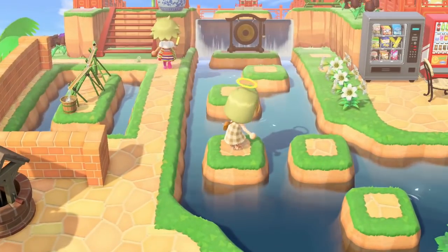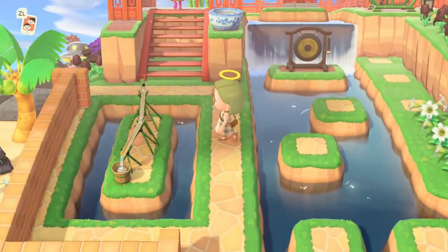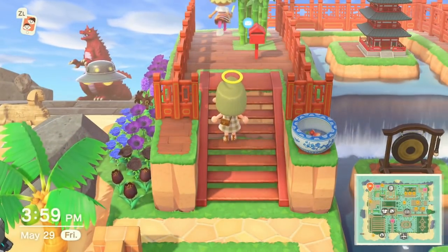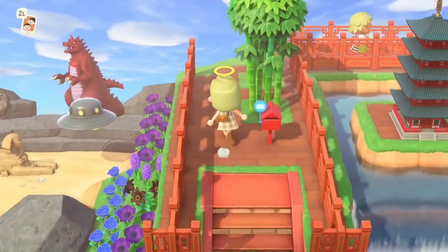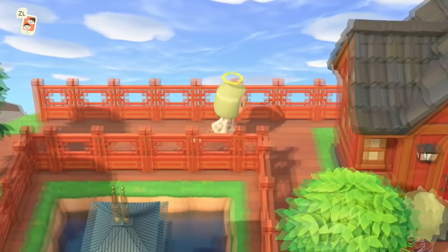More hoppy areas — oops, oh my gosh, I did not mean to hop down! Look at this little baby island — beautiful details, it's incredible. Oh, and they moved their mailbox! Once again, the little peaks we're getting in the beach are super cool looking.